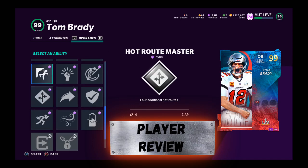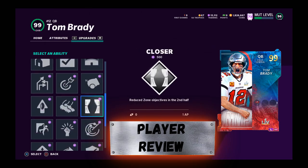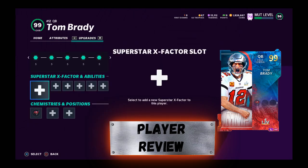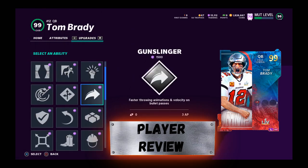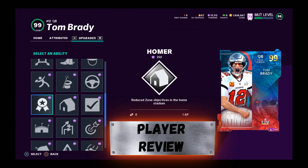Tom Brady is going to be really tough to stop if somebody's just throwing from the pocket. But obviously, if you need a scrambler, don't get him. If you need a mobile passer or you like doing rollout passes, stay away from him. Right now on PS4 he's going for 670k, and 630k on Xbox One.